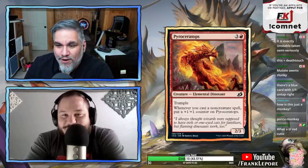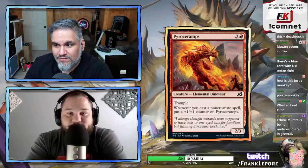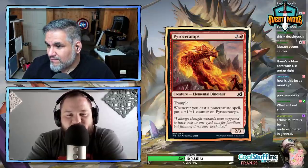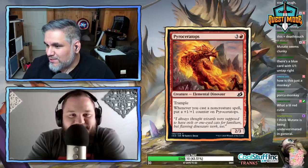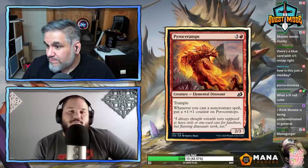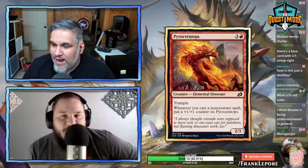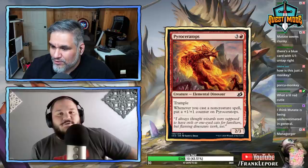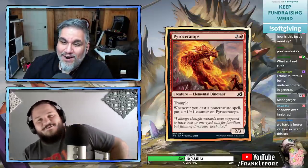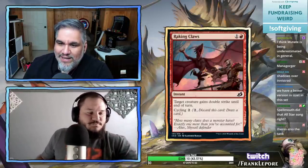Pyro Ceratops — four mana for a 2/3 with trample. Whenever you cast a non-creature spell, put a +1/+1 counter on it. We've seen this card before — there's already Spell Gorger and Pyro Hound in the format. Pyro Hound is a four mana 2/3 with trample that puts a counter on whenever you cast an instant or sorcery. This is the exact same card as Pyro Hound, just a dinosaur instead of a hound.